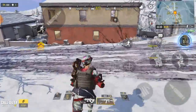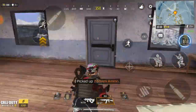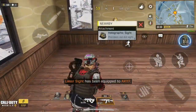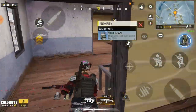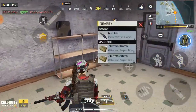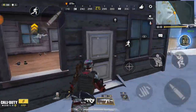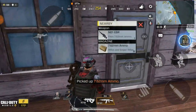Get everything you need and try to pick up every ammo point. I prefer you guys to pick up every ammo point just in case you feel like changing your gun - you won't be looking for more bullets. Don't rush into the safe zone; you have to wait until it gets closer to you. If you're far from the safe zone you can use your airbomb to get in.